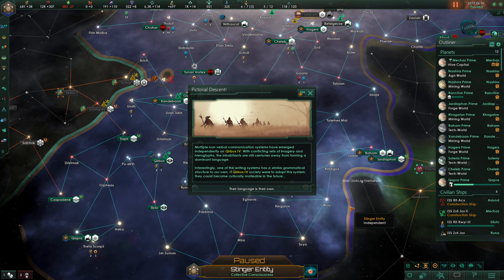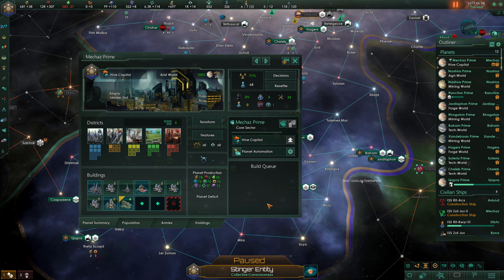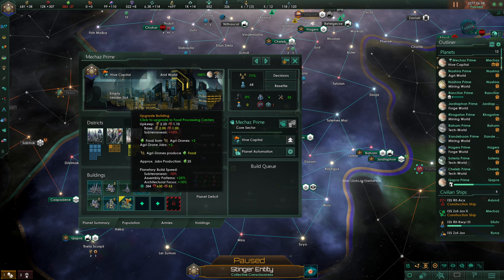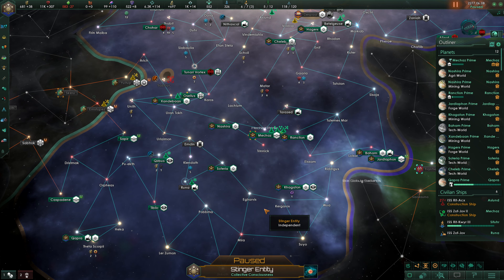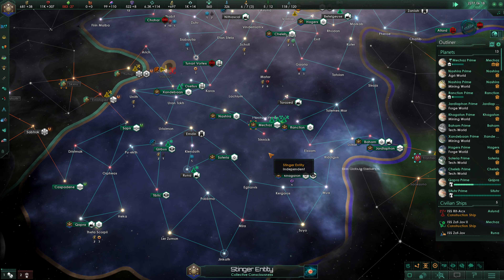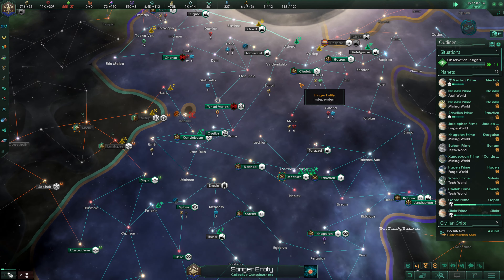Multiple nonverbal communication systems have emerged independently on Kyrbos IV, and the inhabitants are still centuries away from forming a dominant language. Interestingly, one writing system has a similar grammatical structure to our own — their language is their own. At our hive capital, I think we get food processing centers and an agriculture district here as a temporary measure — we need to get that going. We're also building hyper relays toward our capital.